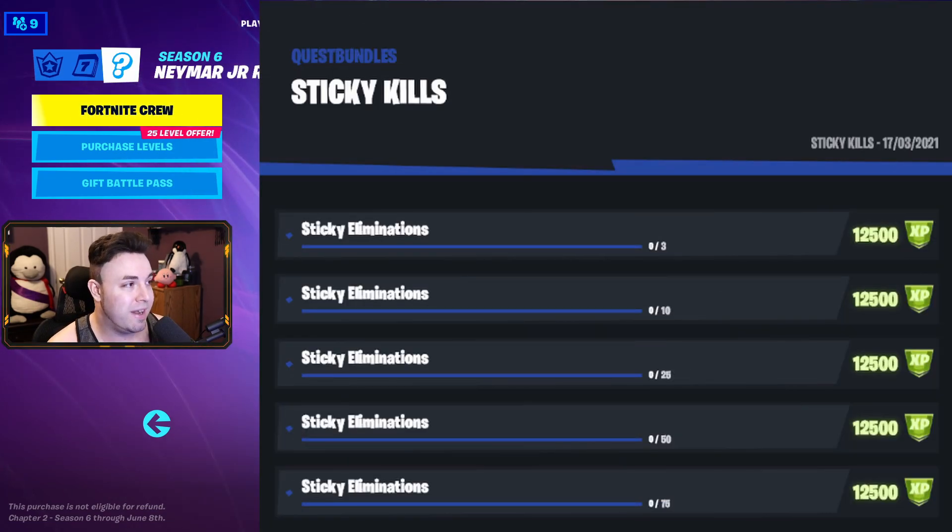Next up is an interesting one — Sticky Kills. In order to get these eliminations, you need the Cuttlefish. Cuttlefish are the new octopus-like creatures that come out of the water when you fish. They can act as proximity mines, or you can throw them and stick them to opponents — it'll act like a sticky grenade. You start off with 3 eliminations, then 10, 25, 50, and 75 total.